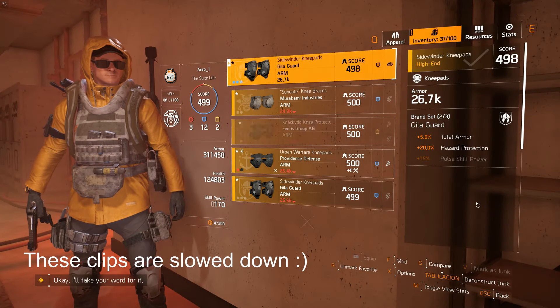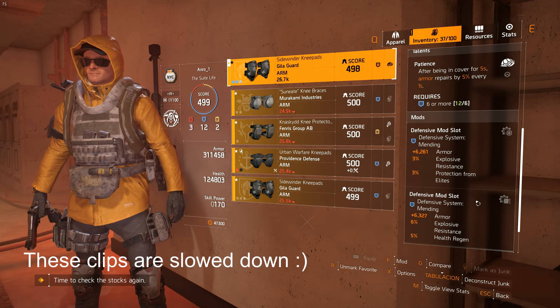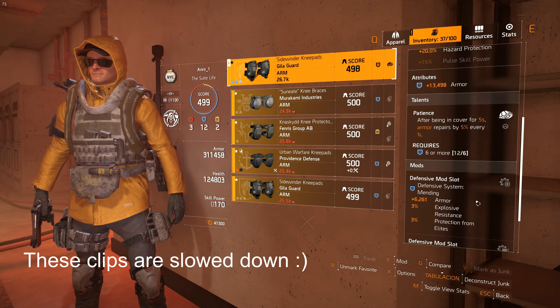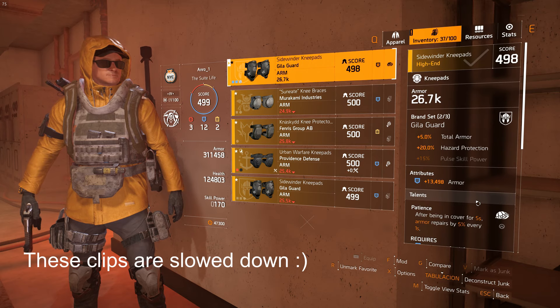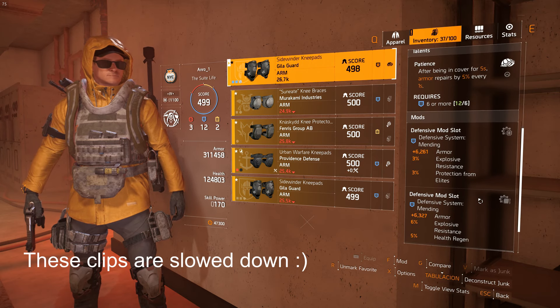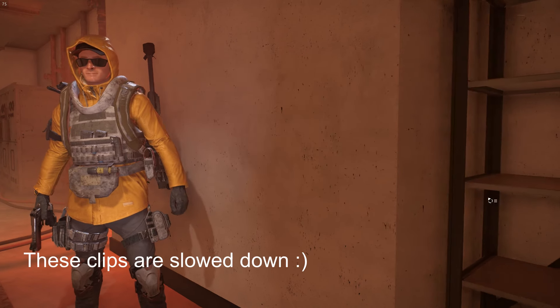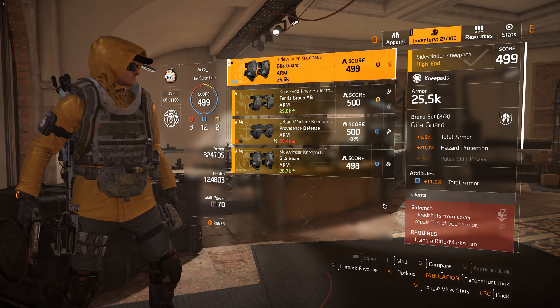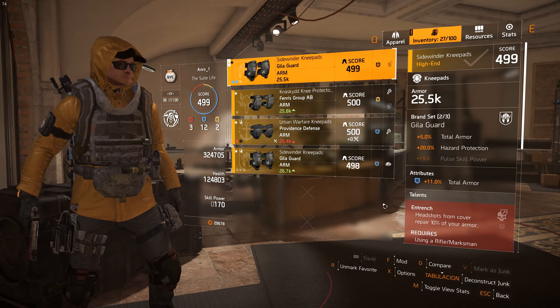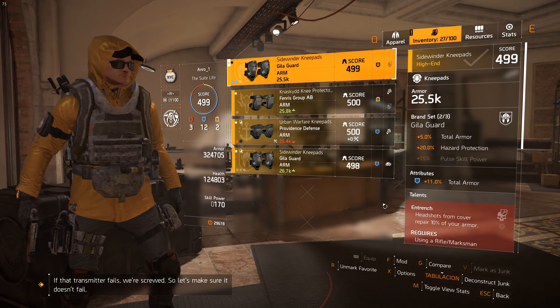On the knee pads, Gila Guard is great because we can have up to 2 defensive mod slots. Since we already have a Gila Guard mask, this gives us the 2nd set attribute — hazard protection — which helps with evading status effects here and there. For attributes, armor is the best possible thing. For talents, you have multiple options: Patience is good if you feel like camping from far away, but you can also use Entrench, as headshots are the name of the game in this build. Damage to Elites is also good if you feel like your damage isn't high enough.